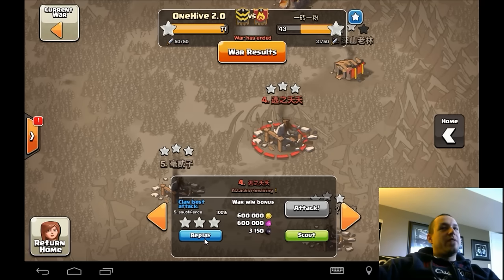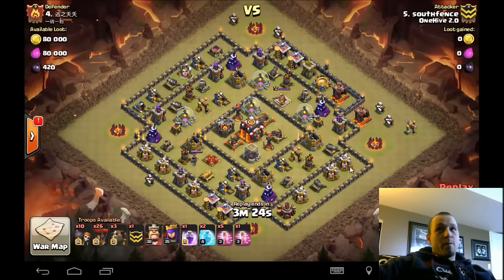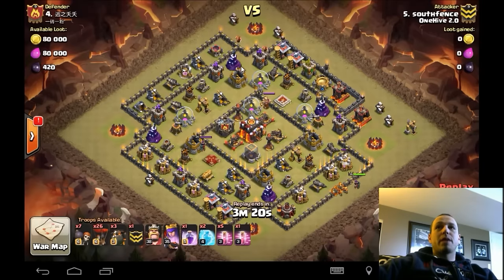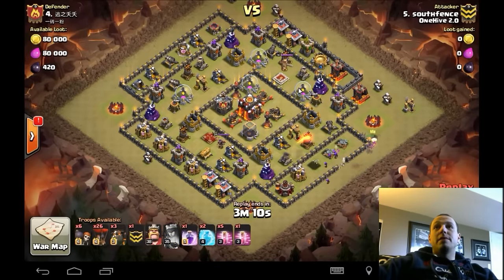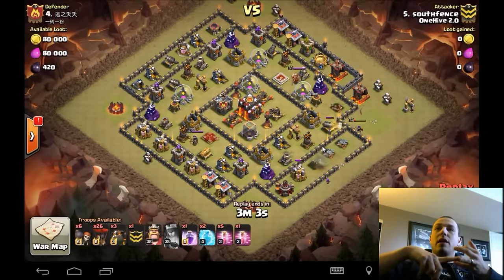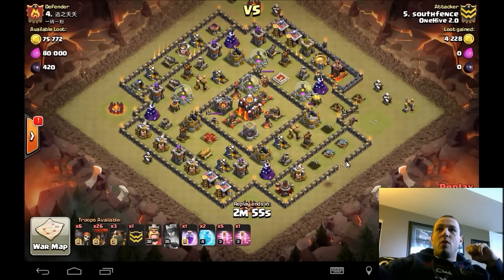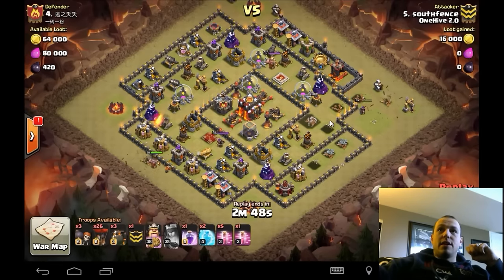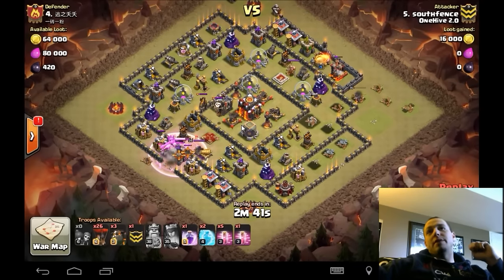Last but very not least — self-fence, beautiful hit here. Very typical ring style TH10 base. In farming wars, these bases turn out pretty good because when a lot of people are bringing GoWipes — think about how a GoWipe works: your golems target defenses, your Pekkas target any building. Why this base works against GoWipes is because most people will just break in onto a side and try to jump into the core, but the moat is going to yank all your golems and all your Pekkas to the outside and walk them around the ring around the town hall, and they're not going to get the town hall.